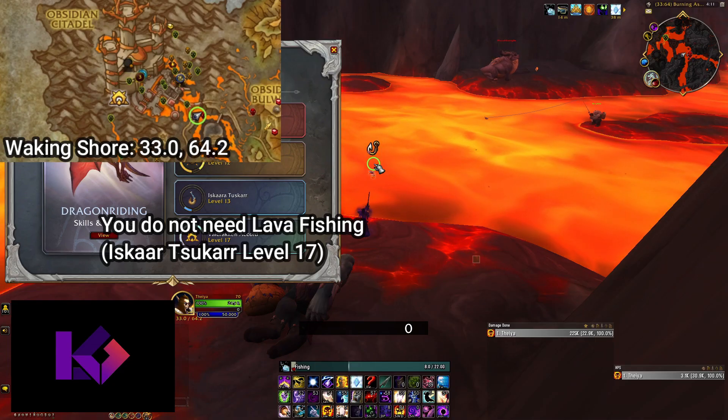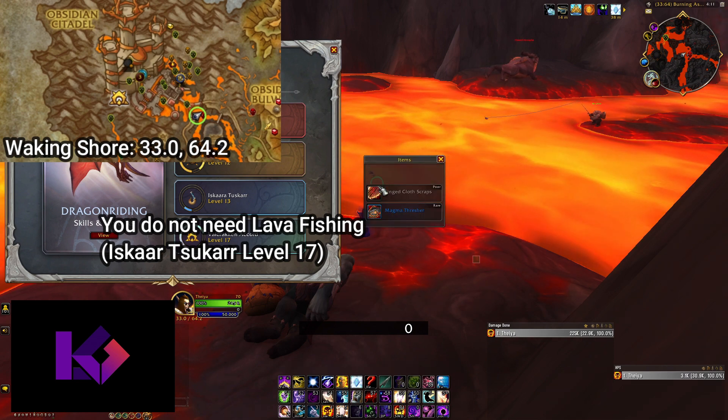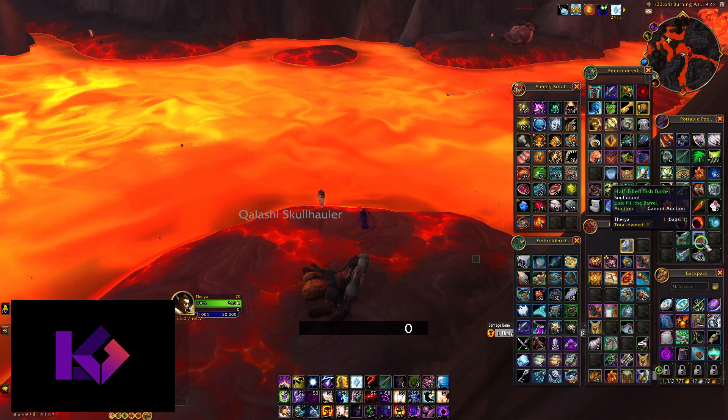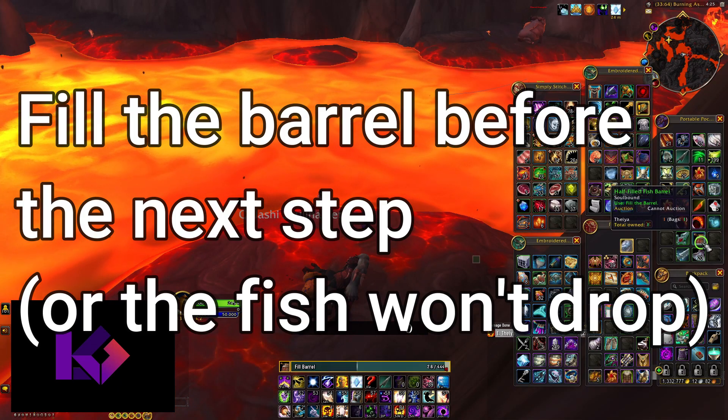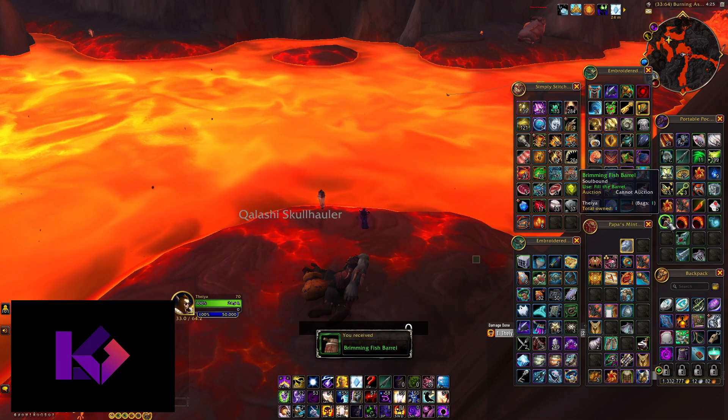Now you will need to fish up 25 Calamitous Carp. This is fished in the lava around the Obsidian Citadel, and as a note, you do not need level 17 Renown for lava fishing. I found a nice area just southeast of the citadel next to a guard that was free from mobs attacking. Once you have 25 Calamitous Carp, fill the barrel again and head to Algeth'ar Academy in Thaldraszus for the final fish.